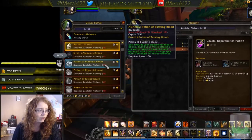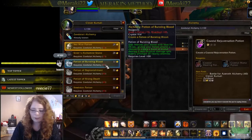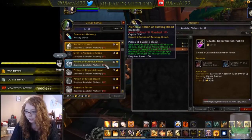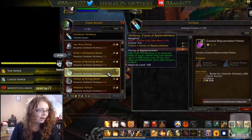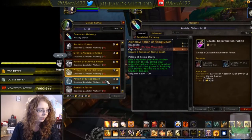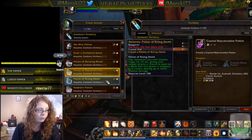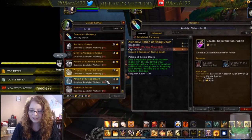The Potion of Bursting Blood imbues your blood with heat for 25 seconds, giving your melee attacks a chance to create a burst of damage split evenly among all nearby enemies — basically a potion-timed buff. The Potion of Replenishment puts the imbiber in an elevated state of focus where they can restore up to 5,000 mana over 10 seconds, but they are defenseless until their focus is broken — costs 10 star moss and 15 siren's pollen. Potion of Rising Death empowers you with shadow magic for 25 seconds, giving your ranged attacks a chance to send out a death bolt that grows in intensity as it travels, dealing up to 4,000 shadow damage.